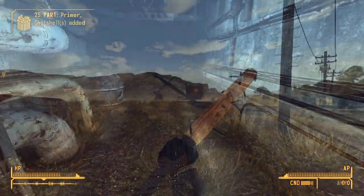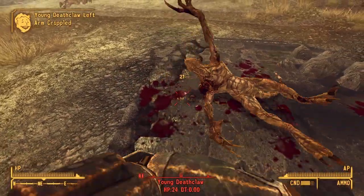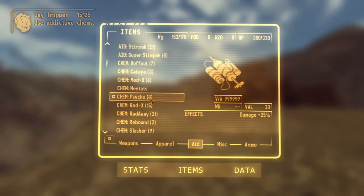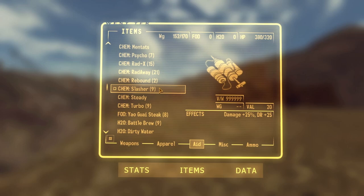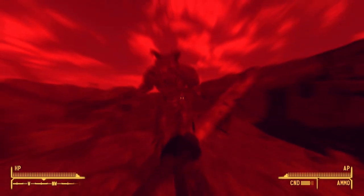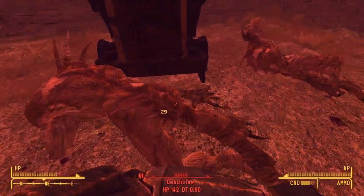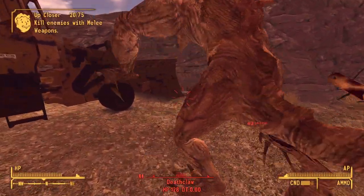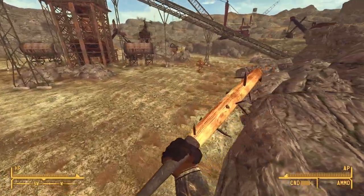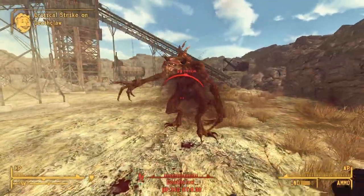After those boss fights being a bit underwhelming I decide to take on a bonus challenge: clearing all the deathclaws in Quarry Junction. I load up on chems to get every advantage. At first I try to do it without Turbo, but the problem is the baseball bat's reach isn't very far — deathclaws can hit me before I can actually hit them back, so I can't knock them down as easily. I end up getting demolished and try again.